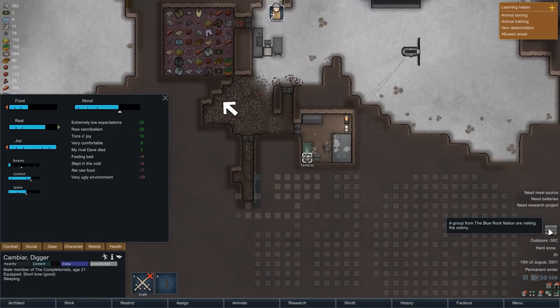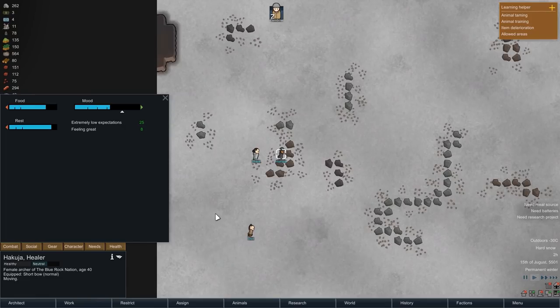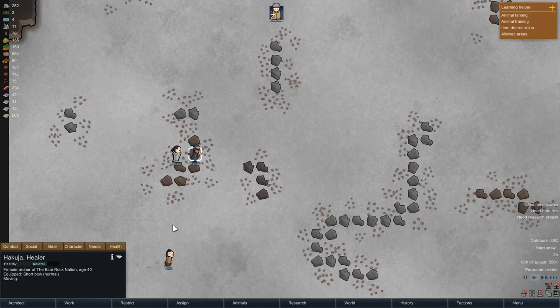While Kambiar is sleeping after an afternoon of mining, we get some visitors, but they are just passing by and unfortunately have nothing to trade.